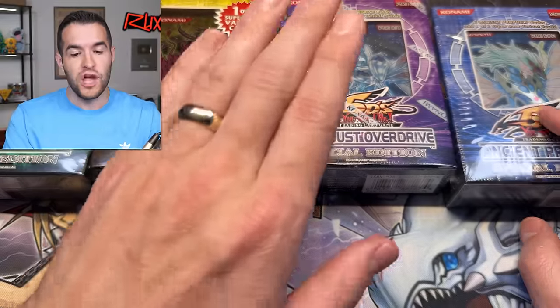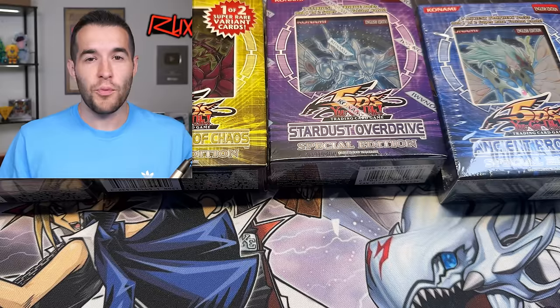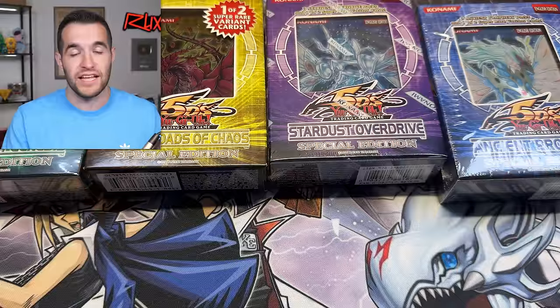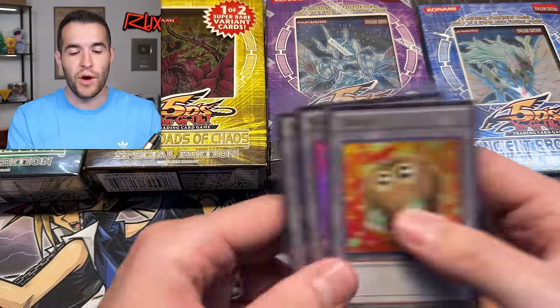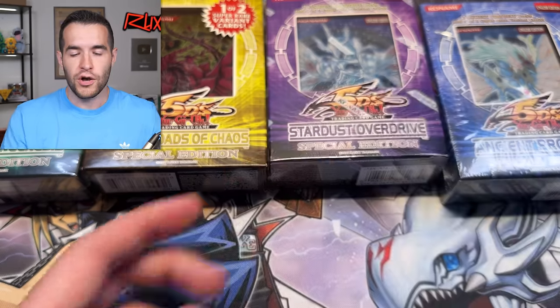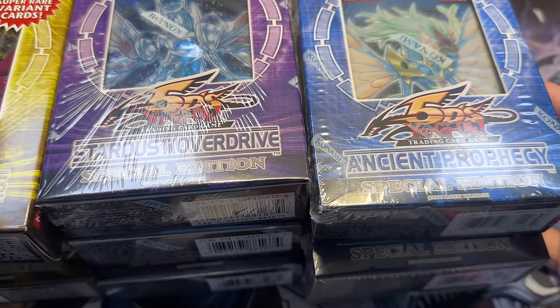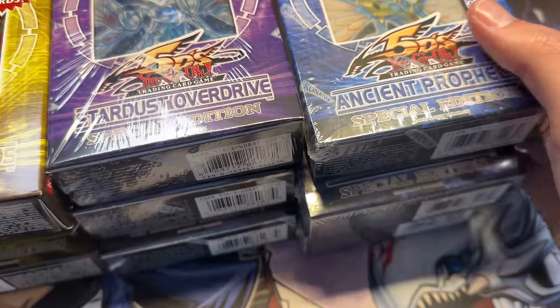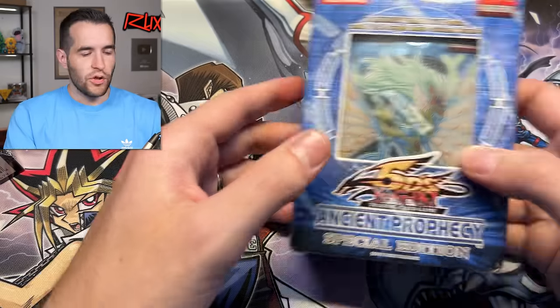We have three special editions each, so 12 total — three Duelist Genesis, three Crossroads, three Stardust Overdrive, and three Ancient Prophecy. It's going to be an insane battle. We'll have a score on the screen of what they pulled price-wise, and we'll see who wins at the end. So put your votes down below who you think is going to win. Before that, we have a giveaway — I'll be giving away these token cards. All you have to do is like the video, be subscribed, turn on notifications, and let me know down below who will win the battle. So let's get to it.